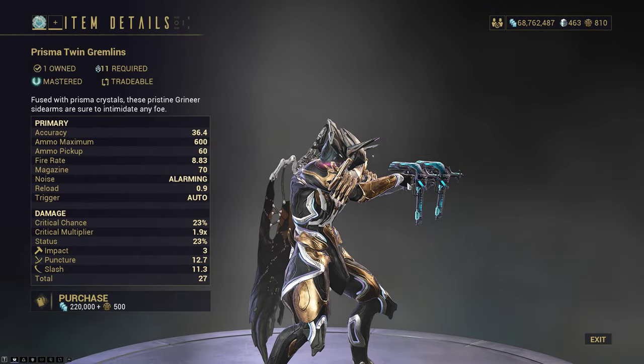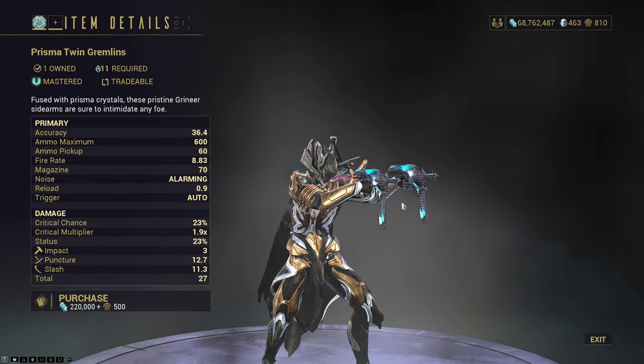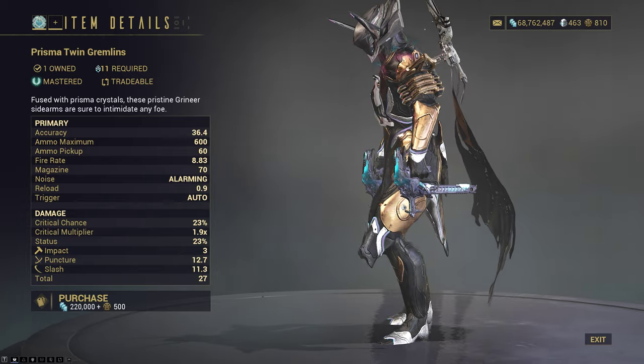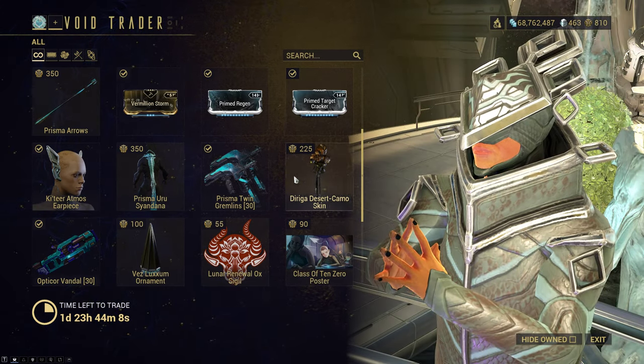Prisma Twin Gremlins — these are fun weapons, decent weapons. They've been power crept into pretty much oblivion these days, but don't think they're bad or can't hold their own on Steel Path. They do work, and they have decent disposition. But most importantly, if you don't grab them, that's 3,000 mastery rank points you're missing out on.